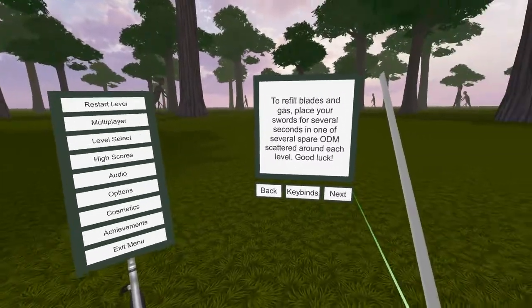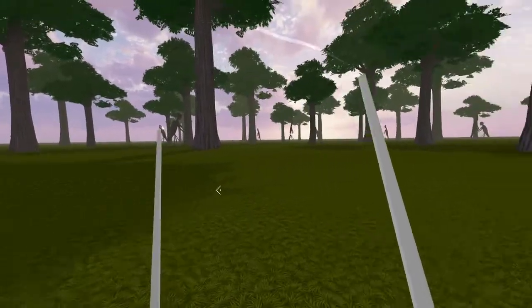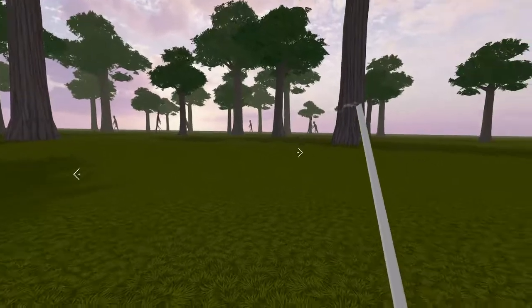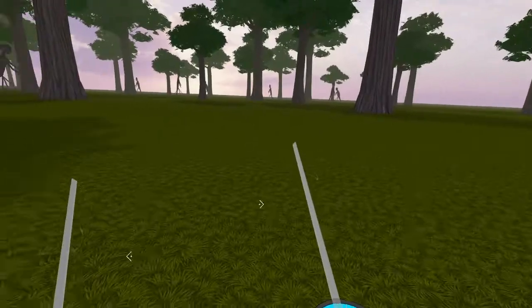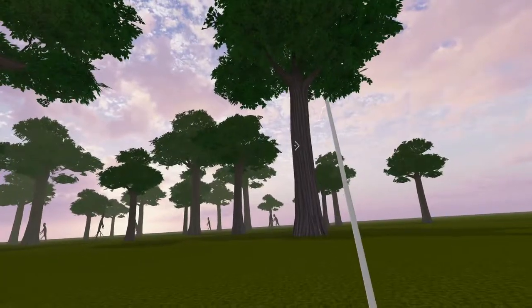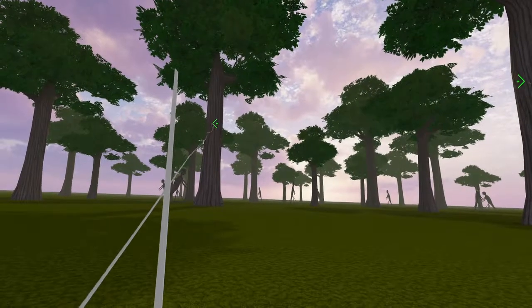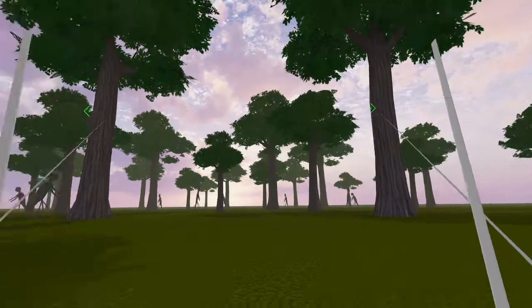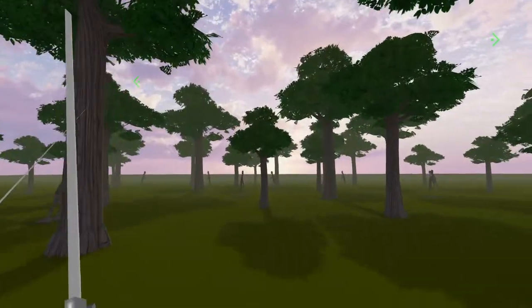Exiting the menu to get into the tutorial or training level. Each sword controls one of these targets, so we can aim at the trees. We missed with one and launched with another — got them connected, then we have to hold those to keep them connected and press the grip to launch ourselves.